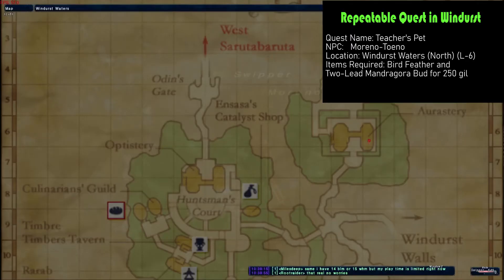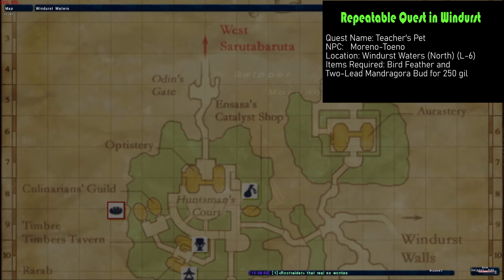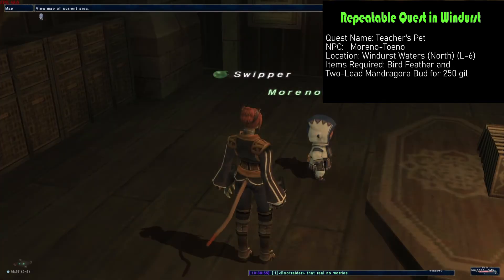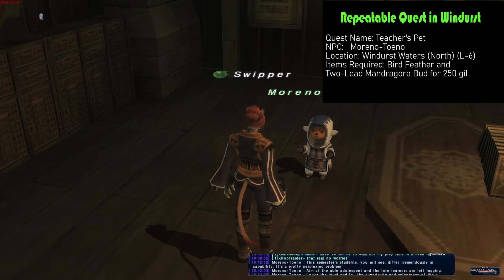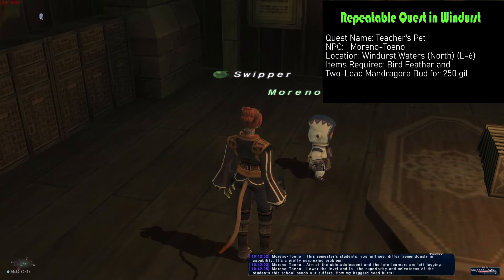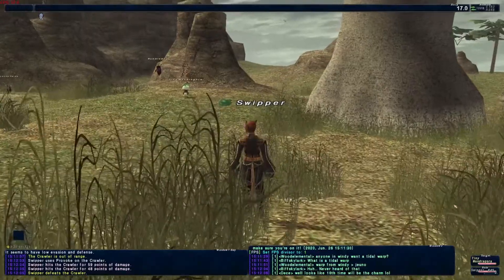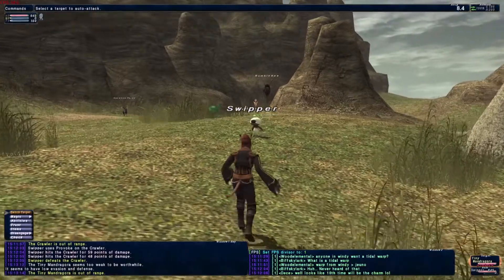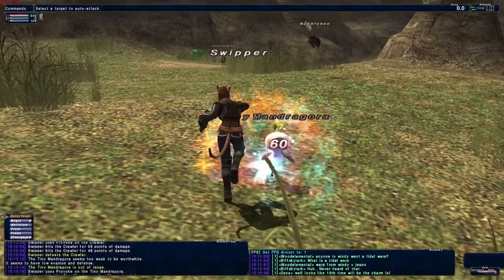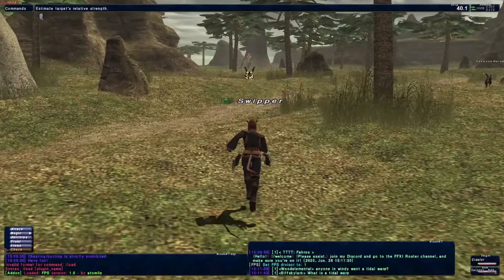The third quest is called Teacher's Pet and you can find this in Windhurst Waters at L6. This NPC is going to want bird feathers and also a two-leaf Mandragoran bud. I can't remember if the two-leaf or the four-leaf can't be stacked — meaning you can only have one in your inventory. The Mandragorans are right outside town, and you can eventually kill crow-like creatures that drop bird feathers. The crawlers you need for crawler calculus may require you to be a bit higher level, but they are also outside of town.